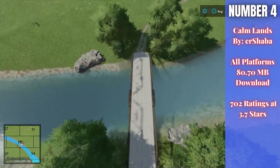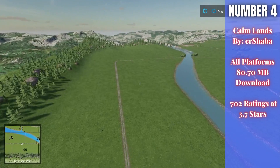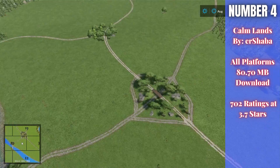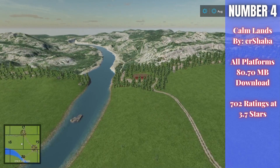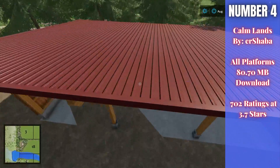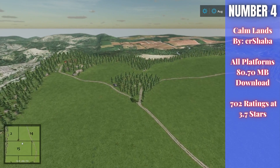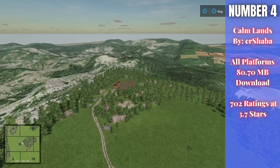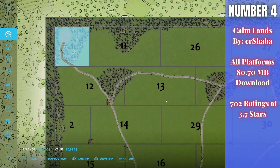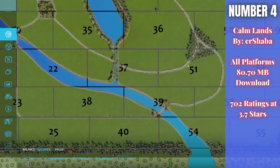For number four, we have Calm Lands by ER Shaba — a new mod map. What you're seeing on your screen is part of my map tour, so make sure you check that out. This is 80.70 megabytes to download for all platforms, currently rated 3.7 out of 5 stars, which is very low in my opinion, with 702 people having rated it. It has a new product — Donuts — on this map, and it's like a different version of No Man's Land where you can build your own farm. If you download any of these mods, please rate them 5 out of 5 stars to help the modders out. They lose 50% of their income from Giants if a mod drops below 4 stars, and they put in hours and hours of work to get these mods into the game for you.